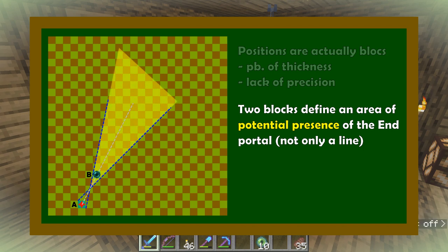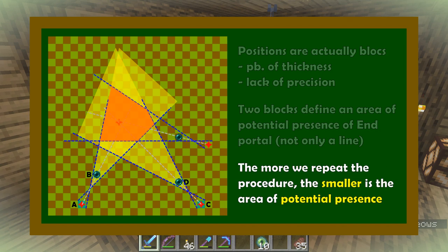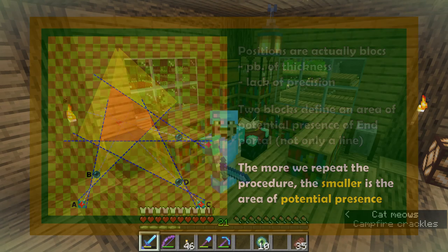The same thing can be said about blocks C and D — they define another zone of potential presence. Both zones defined by AB and CD contain the stronghold, so the stronghold should be inside the intersection of these two zones. If we repeat the process from another point of view, we will be able to shrink the zone of potential presence. The more we throw the Eye of the Ender, the smaller the zone. And the blocks from where the Eye is thrown should be far from one another in order to have better accuracy.